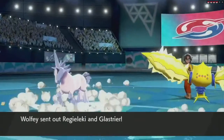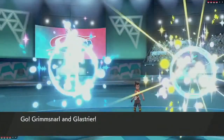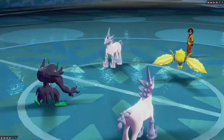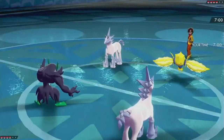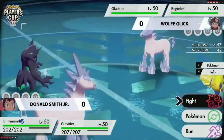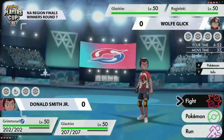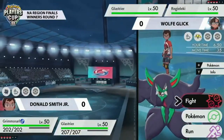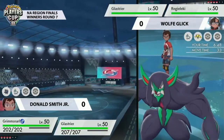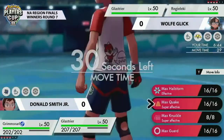Looking at the rosters of these trainers, Wolf leading out with Regieleki and Glastrier — two of those new faces, what a delight to see them in action. Glastrier and Grimmsnarl are being led out for Donald. Both Glastrier Pokemon like trick room environments, and depending on how they've been trained, we'll have to find out which one has the speed advantage. Regieleki is just so happy to be here.